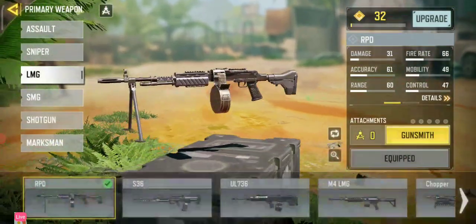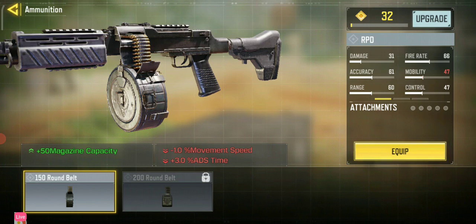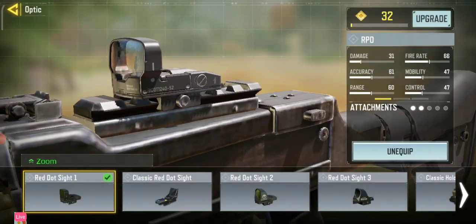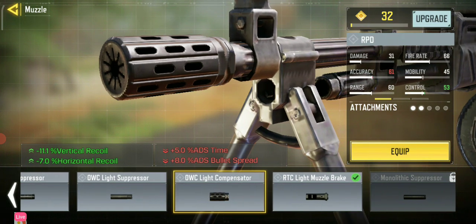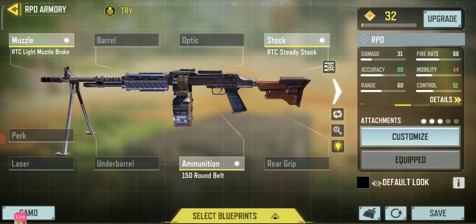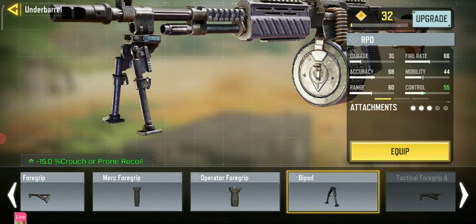We're just gonna add one gun right — so we're gonna gunsmith this gun and I'm gonna show you guys. If you're under level 32 and haven't maxed it yet, you need the 150 round belt. You need a scope because the scope is pretty cool. You also need the RTC muzzle brake, or any of those, and you need an RTC ready stock — it's mean steady. Don't add a bipod.